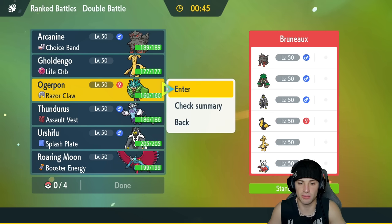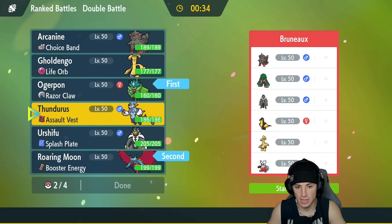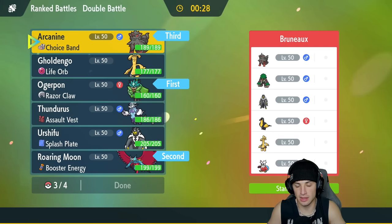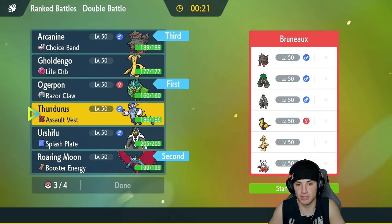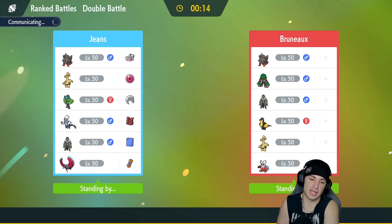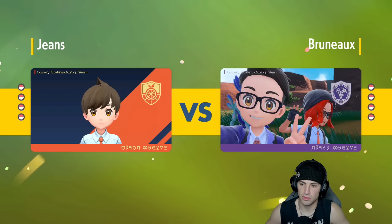I like leading Ogre Pond since I have Defiant on him. I'm going to lead Ogre Pond alongside Roaring Moon, with Arcanine and Thunderous in the back. I don't want to bring Urshifu if they're going to bring Rillaboom. Kilowattrel and Iron Bundle are a really powerful squad, so we'll see how this one plays out.